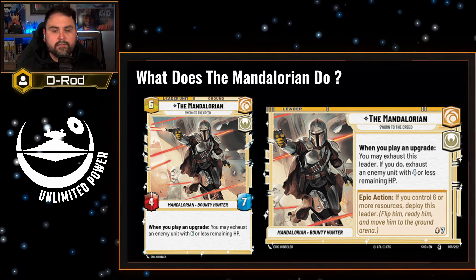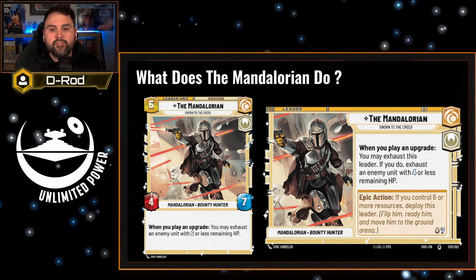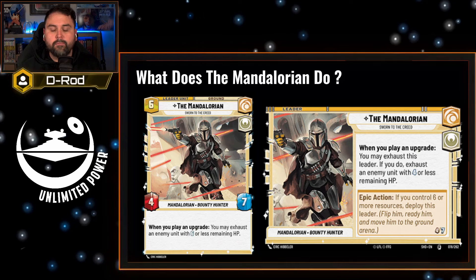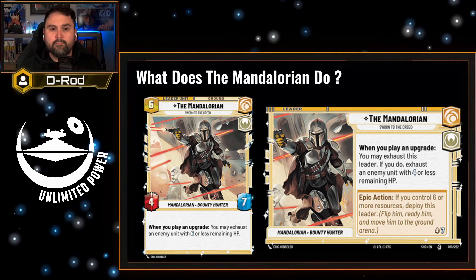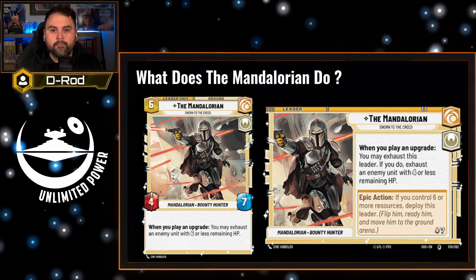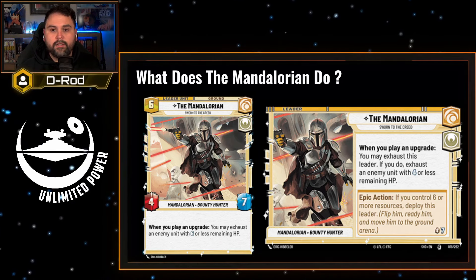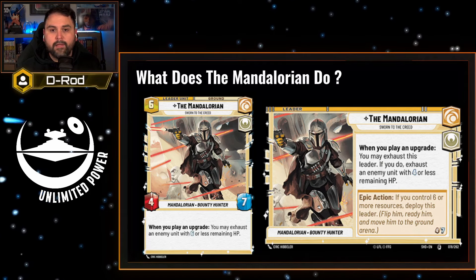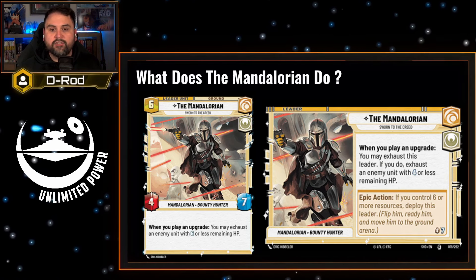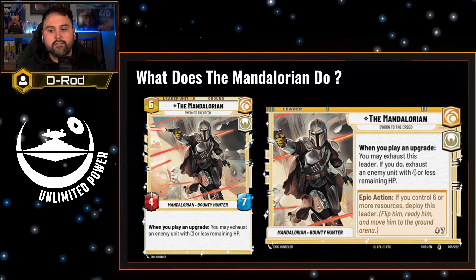This is a little bit slow, but not as conditional as we've seen in other starter deck leaders. Mandalorian wants you to play upgrades so you can exhaust your opponent's units, which means most of your first actions are going to be deciding who do you want to upgrade, what upgrade do you want to play, and who are you exhausting. As your opponent gets more units in play, this is going to be a harder decision each time. Something's going to hit you, but something won't, and that's where you have to make those decisions.